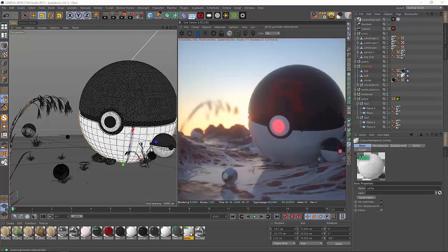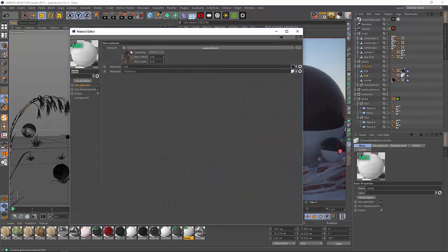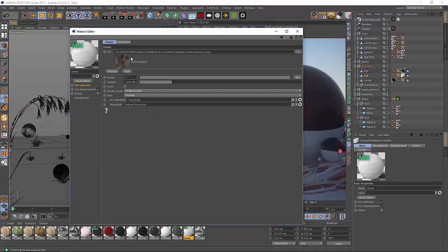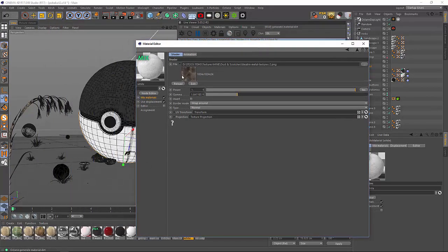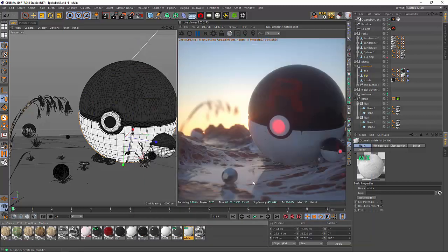That bumpiness isn't what you see entirely because I have it in the mixed material. In the mix amount I have another texture with little scratches — it's mostly white, and wherever it's lightest, in those little white streaks of scratches, that's where the dirt shows. So for the bottom you don't really see the bumpiness of the dirt that much, but you do get those scratches.